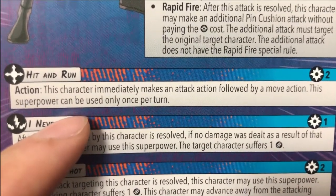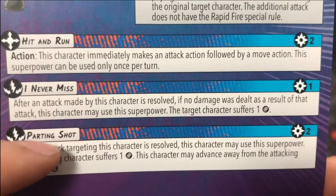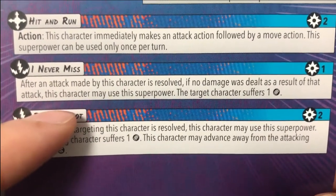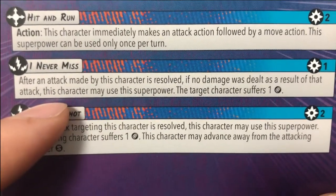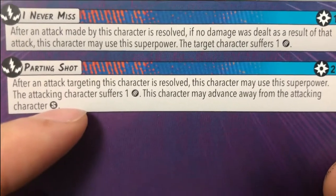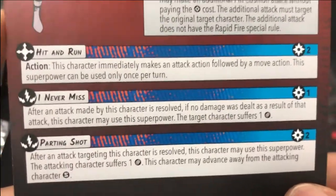I Never Miss: after an attack made by this character is resolved, if no damage was dealt as a result of that attack, this character may use the superpower - the target character suffers one damage. So for one power you basically buy insurance to deal at least one damage. Parting Shot: after an attack targeting this character resolves, this character may use this superpower - the attacking character suffers one damage and this character may advance away. Just gives him a bit of movement shenanigans.